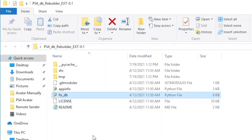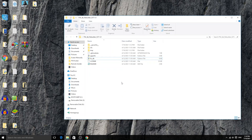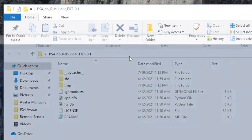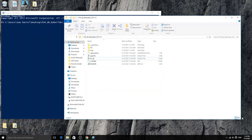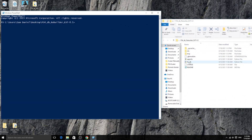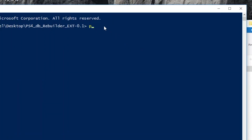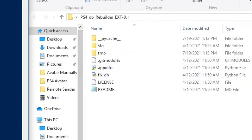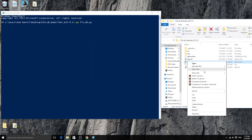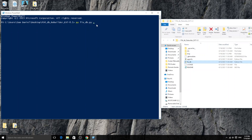Now that we have everything set up — the PS4 is running GoldHen, FTP is on and accepting incoming connections — we need to run this script. We can't just double-click it; we need to input the PS4's IP address for it to work correctly. I'd suggest running it from PowerShell. To do this, hold Alt and hit D to highlight the address bar, delete it, type 'powershell', and hit Enter. Keep the file browser side by side so you can easily see the file name you're entering.